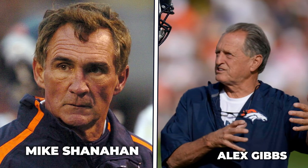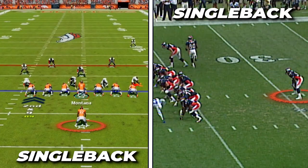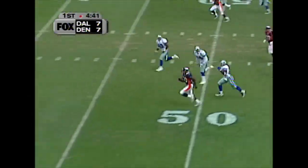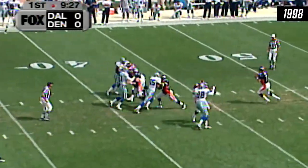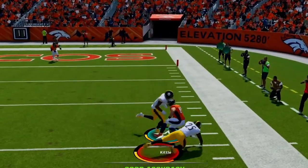The Wide Zone offense was brought to the Broncos by Mike Shanahan and his O-line coach Alex Gibbs, and it instantly became almost impossible for defenses to stop. Formationally, the Wide Zone offense was primarily under center with one single running back. This allowed them to employ a heavy dose of their zone-blocked Wide Zone run game. Then they would use formations with multiple tight ends, giving them the ability to have more size on the field and move people in the run game, but these tight ends also needed to be able to get downfield and make plays off the play-action pass game as receivers.